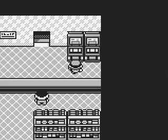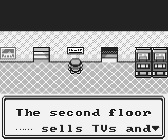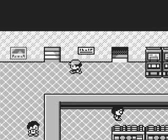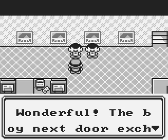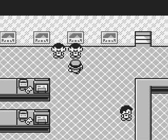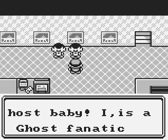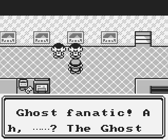I can't even use this computer! The second floor sells TVs and players. Wait, it sells people?! Jeez, that's just wrong. Wonderful! The boy next door exchanges Ghost and Carlula with me. What's a Carlula? Quick to come, Ghost Baby! I is a Ghost Fanatic!